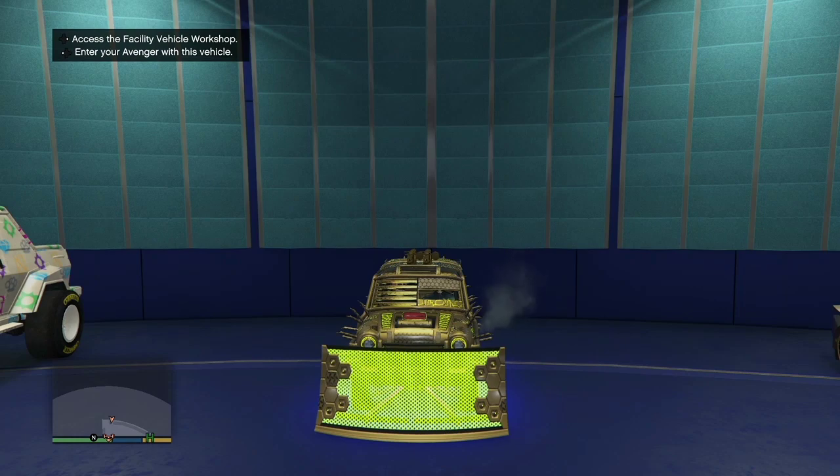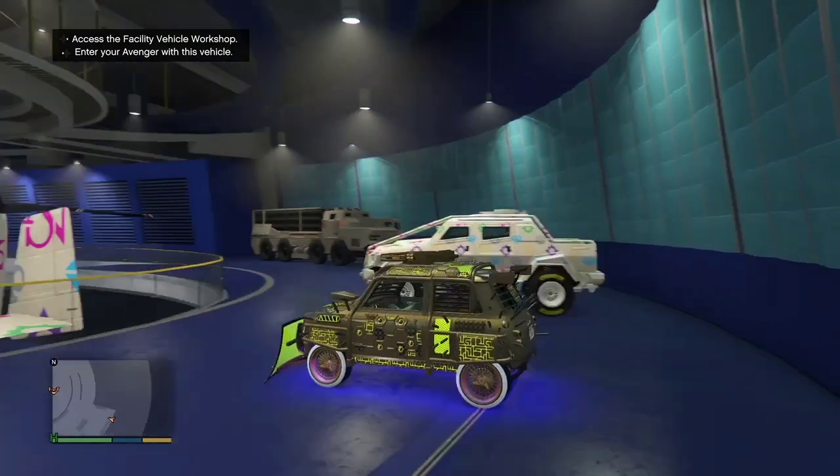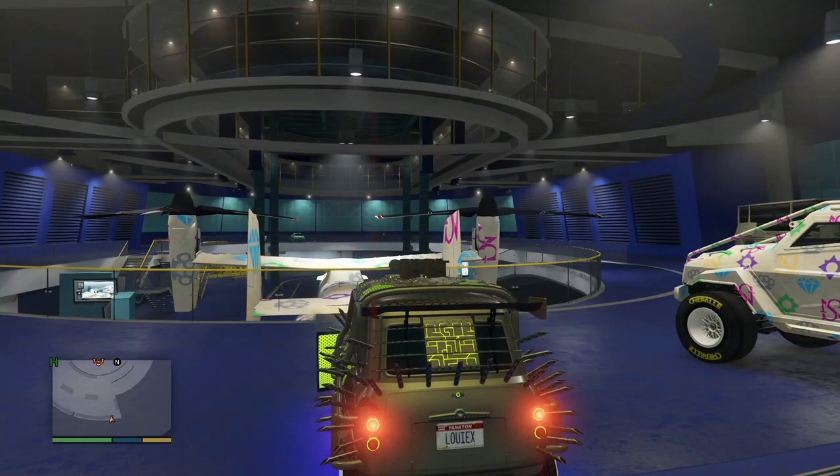You do need a facility and an Avenger. You do need the workshop inside the Avenger. You do need a car you can put inside that workshop in the Avenger. You do need a friend to help you, an arena, and an MOC inside your arena. You're going to need the car you're going to be duplicating in your MOC in the personal vehicle storage in Bay 3.